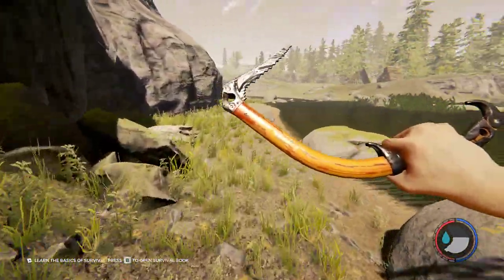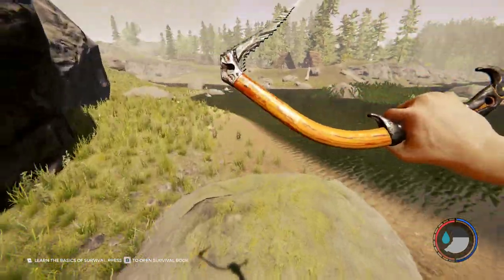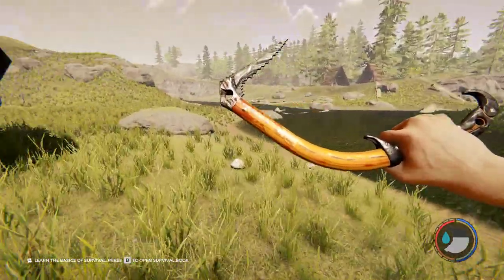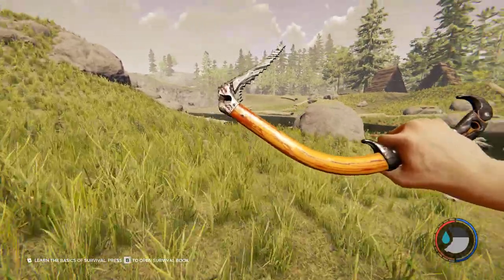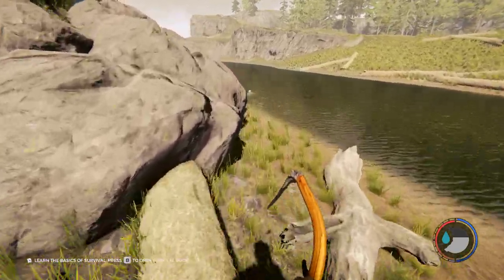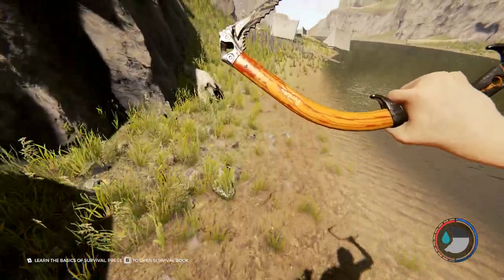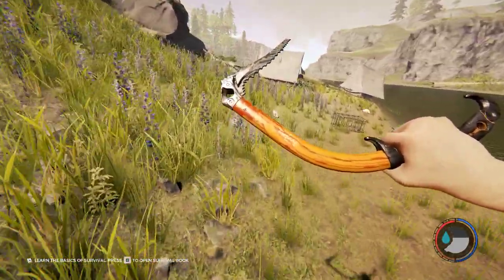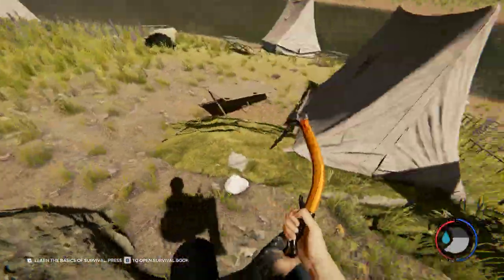There is a requirement for this cave entrance — you will need the climbing axe in order to get down. But this is the quickest and easiest way to get the chainsaw. If you don't know how to get the climbing axe, go check out the video before last — it's a very quick and easy guide.